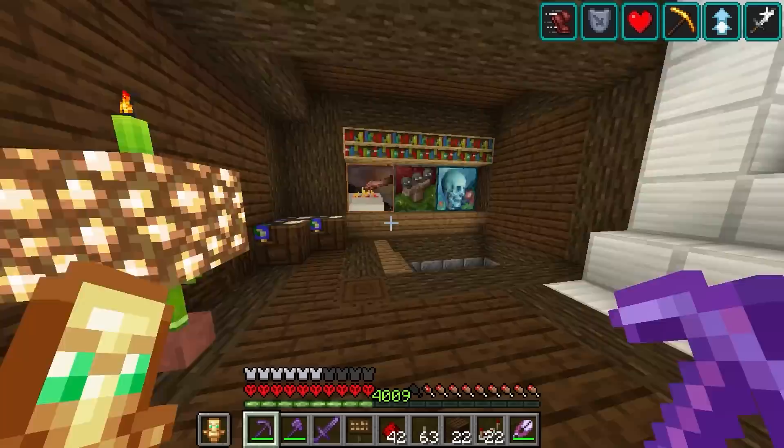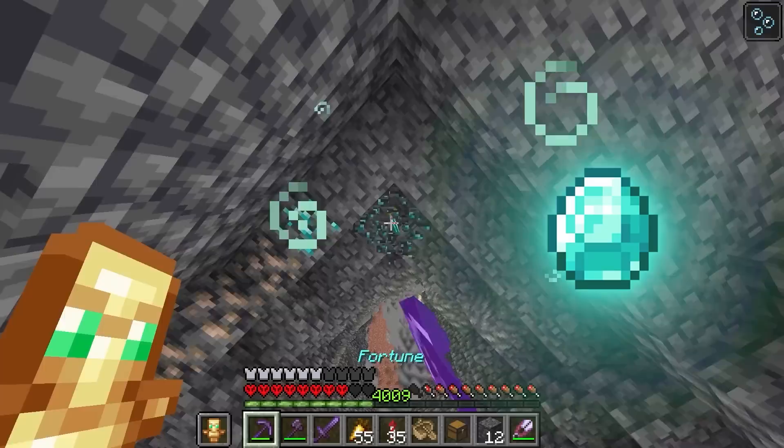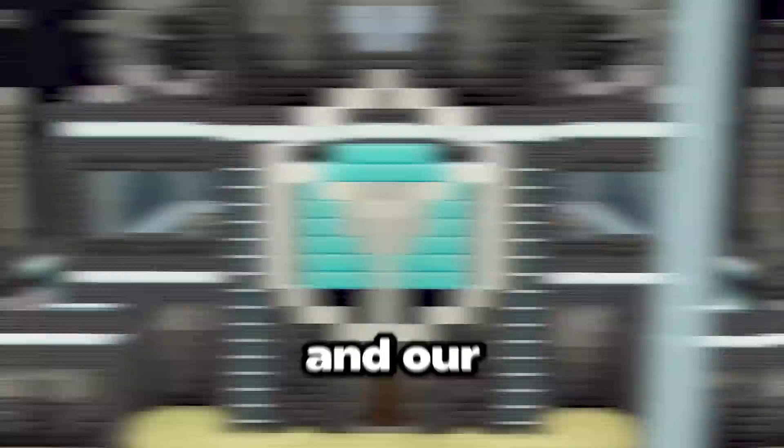Now the very last thing I need to do for this factory is build our giant beacon logo on the front. I'm completely out of diamonds again, so let me go get some more. About 30 minutes later, I had enough. And now we can just build the logo at the front of the building. And our beacon factory is complete — let's go.